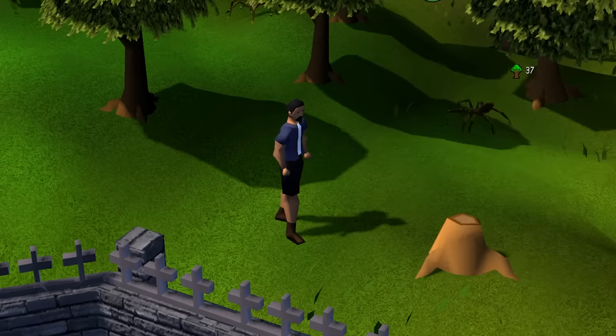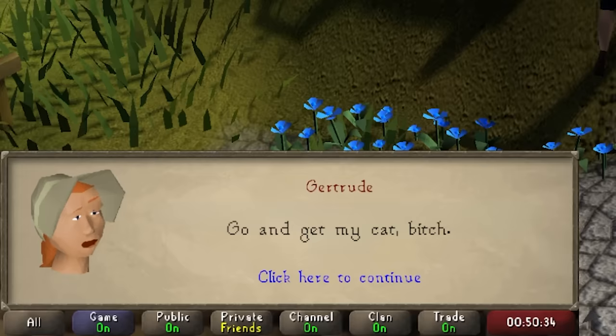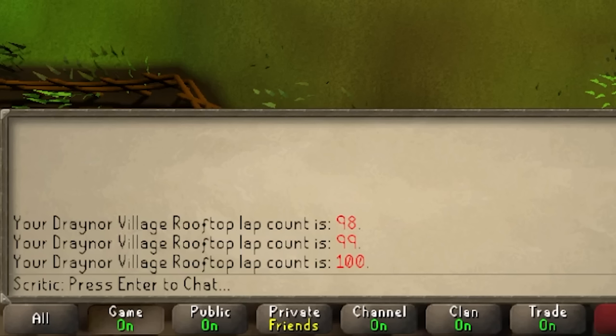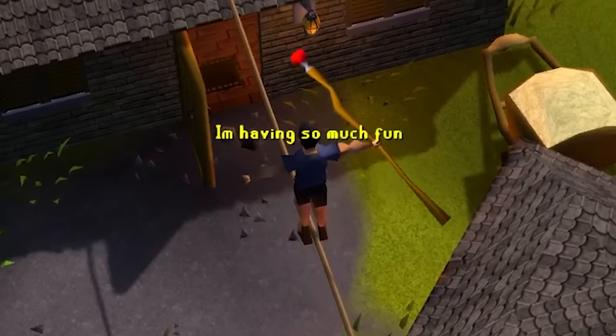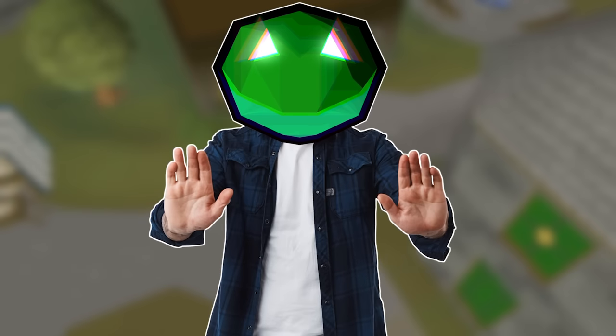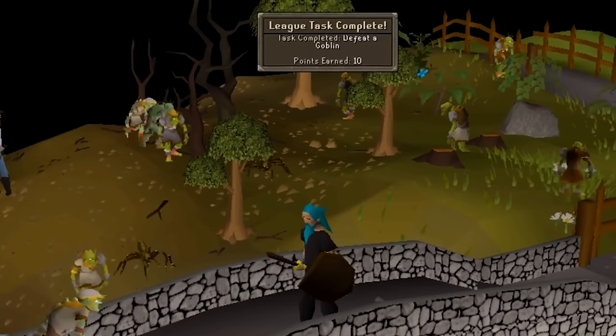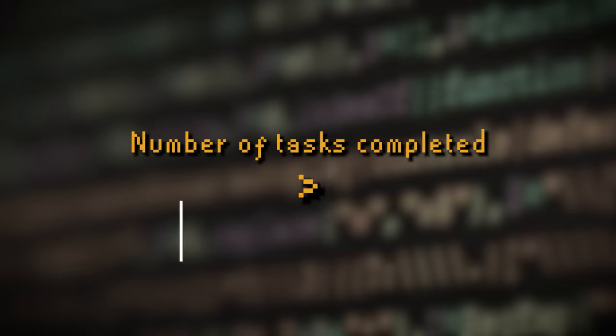Things like cut these trees down, fletch them into bows, do this quest, run a mindless amount of agility laps. Tasks like this will be our go-to for the new Leagues format, which favours numbers of tasks completed over total points.